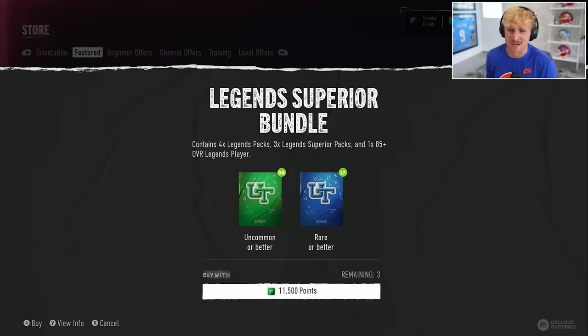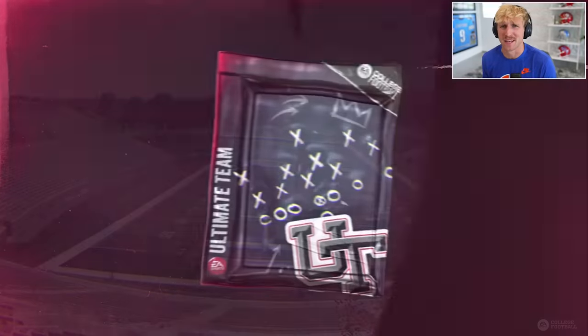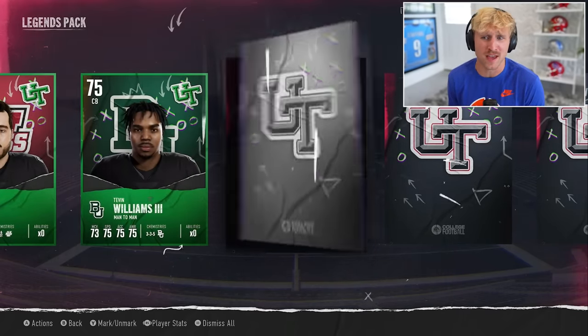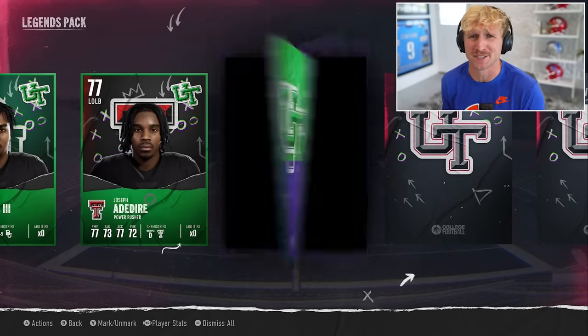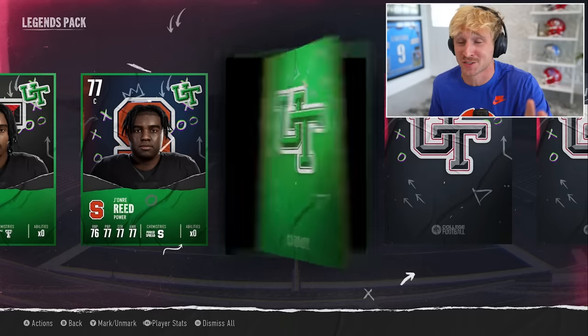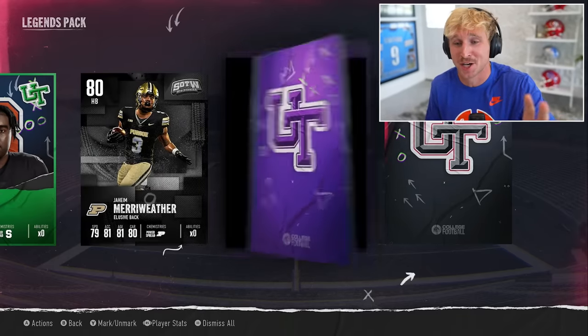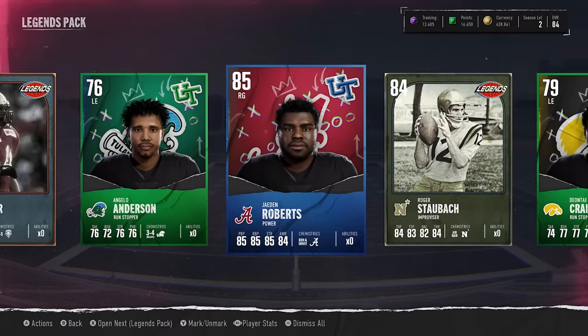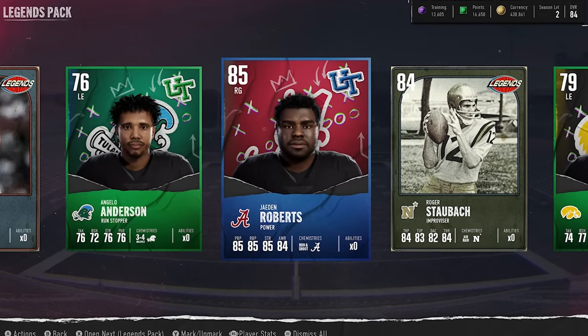Now, this video is all about Tebow, but I haven't opened packs in a minute, so I'm gonna go for it. I'm itching. Low-key would love to improve my defense. Also, there's an insane Tavon Austin in packs. I've been glazing West Virginia — it's intentional, but I wouldn't mind Tavon Austin right now either. These are not Tavon Austin, but we did get an 85 Alabama red guard. I will take that.